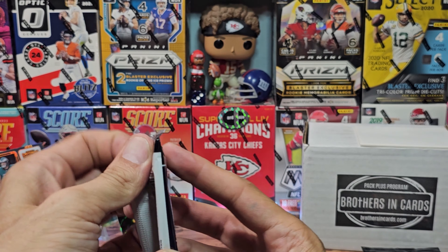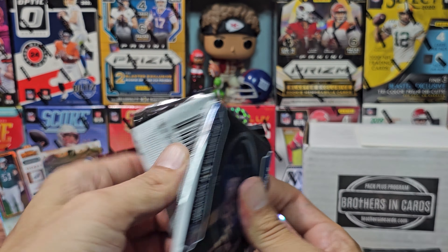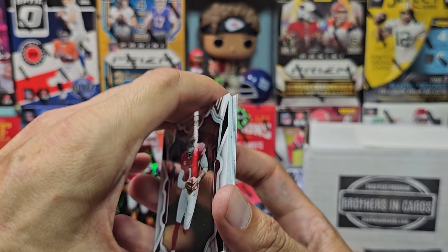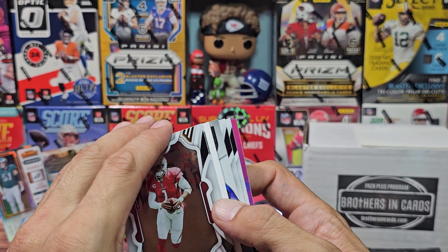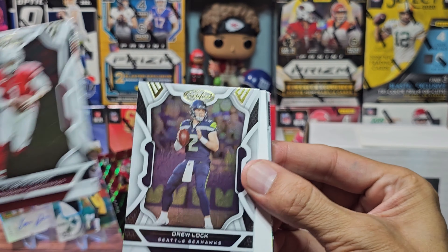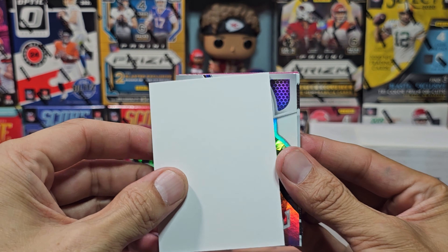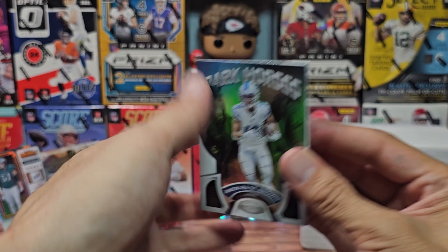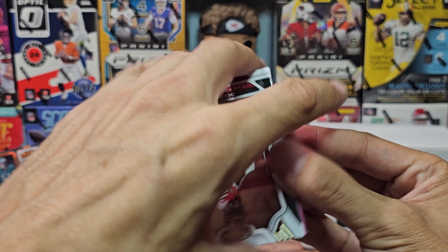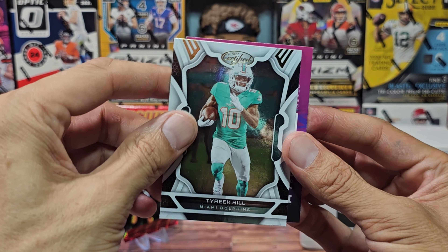On to Certified — there is potential for an RPA in these but these packs are not chunky, so potential for an auto. Still a little something to chase — maybe numbered cards, maybe a nice Patrick Mahomes of some sort. This pack is thick — there is a filler in it. Kyler Murray — a lot less cards than in Donruss so they don't feel thick after ripping Donruss. That was a Drew Lock filler. We have Dark Horses for Amon-Ra St. Brown, Deebo, and Tyreek Hill — not a Chief anymore.